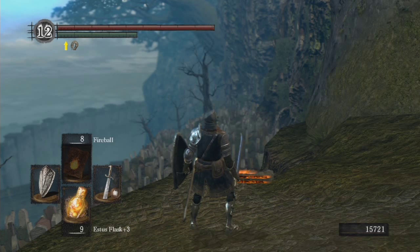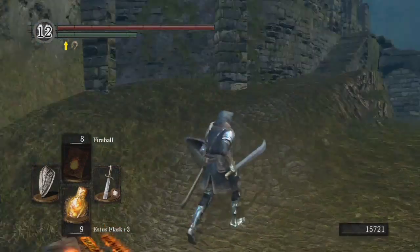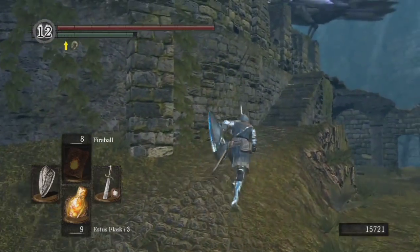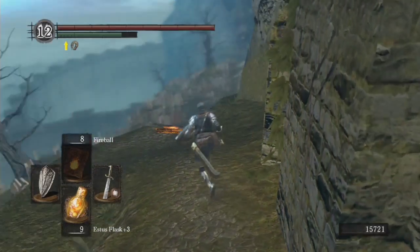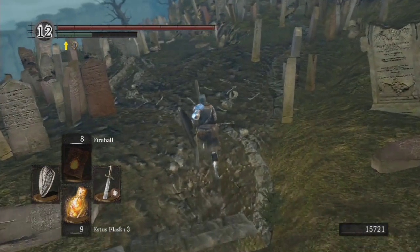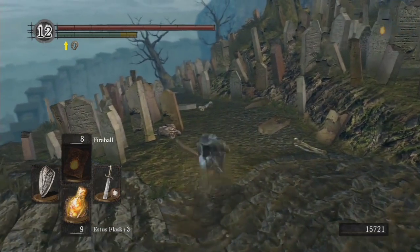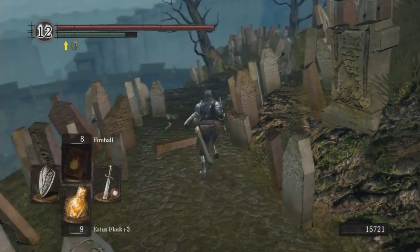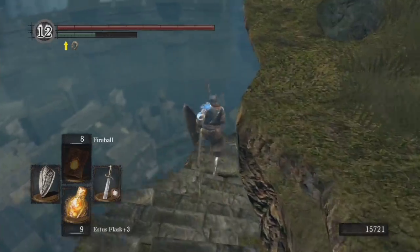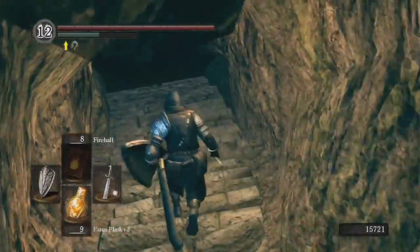Hey guys, Crafty again here bringing you more Dark Souls. We are at the beginning area to go into the catacombs — this is right off of Firelink Shrine. I just walked over here and cleared out the path, so we're going to go down here. There's usually a whole bunch of skeletons that spawn. I was testing out my new divine falchion plus five to see how it does against undead. I almost fell — I need to pay a little more attention.